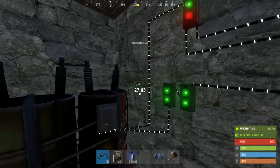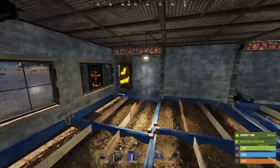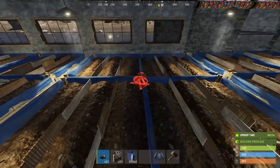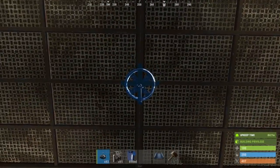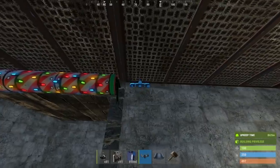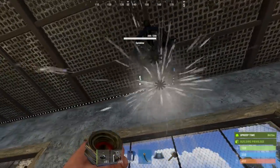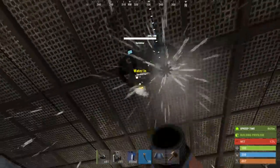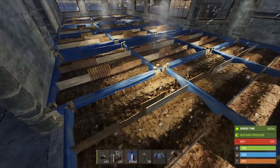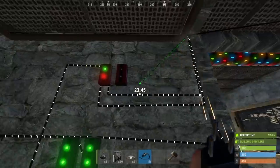That's the build complete. You can now go up as many floors as you'd like and increase your profit. Solar panel output power can vary based on location and placement, so if you find yourself running out of power don't forget to just add another solar panel.